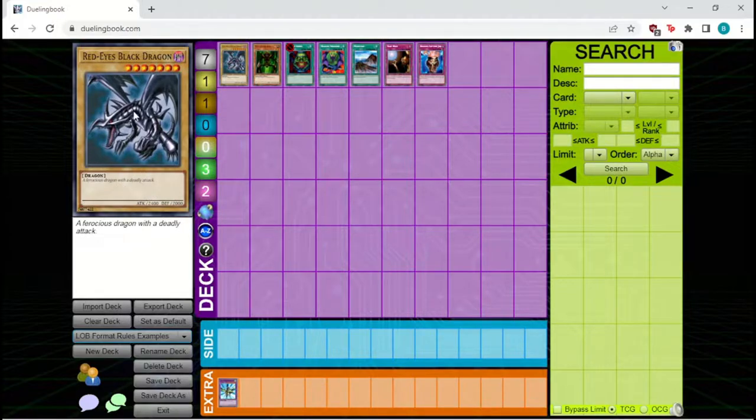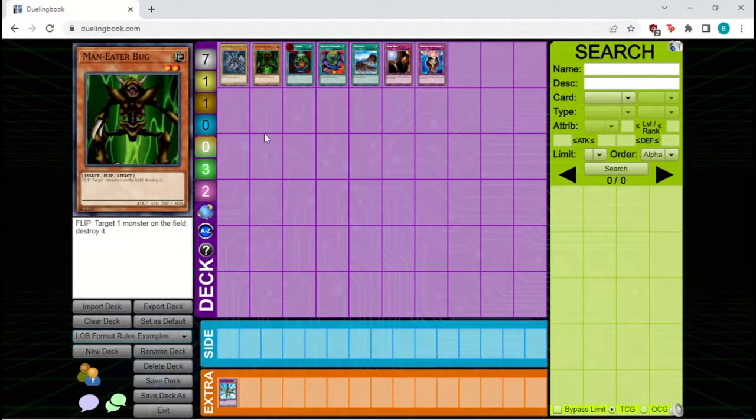Now that we've covered basic monster card information, let's look at what an effect monster looks like. Here we have Maneater Bug, an effect monster. It has its name, its attribute is Earth, it's level two, with 450 attack and 600 defense, and it is an insect monster. It also has this 'effect' signifier. The flip keyword on this card is another signifier we'll discuss.